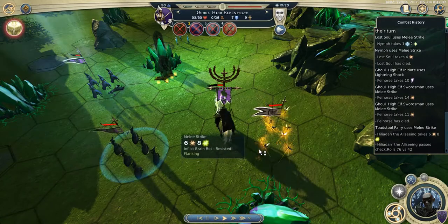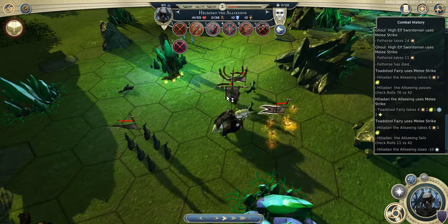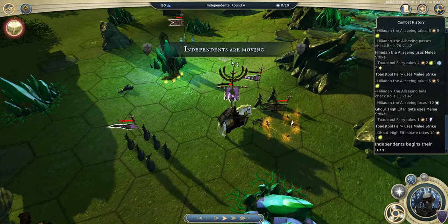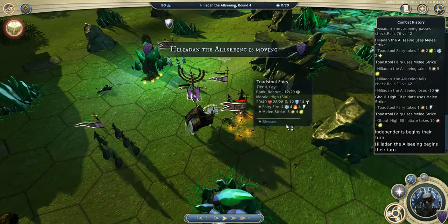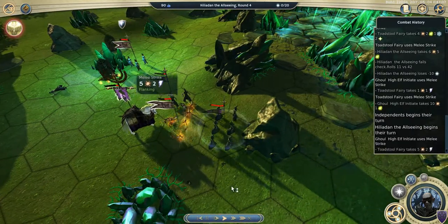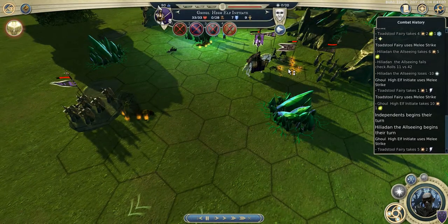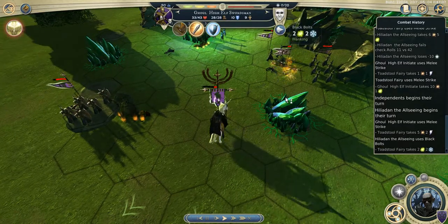The issue here is that the Toadstool Fairy inflicted brain rot at 42% chance. It failed the first time but succeeded the second time, so I've got no CP left — not too big a deal, but still. I had also made a small mistake: I could have used this initiate to drain some of the action points of the fairy, but moved a bit too fast because I was thinking the swordsman could join and finish the fairy, but actually it was too far.